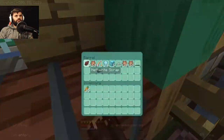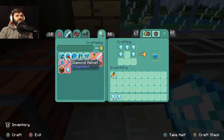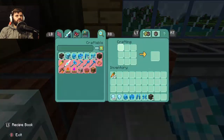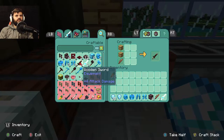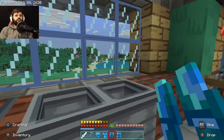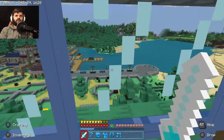First thing we're gonna do, we'll get our diamonds here. I have a lot of them stored up. Need one of each of the armor pieces. I'll need some wood for the sticks. We're gonna go a sword and a pickaxe. That'll be enough for the diamonds. Now that we have our ensemble here, I have to go and enchant them all to get the best possible enchantments that we can.